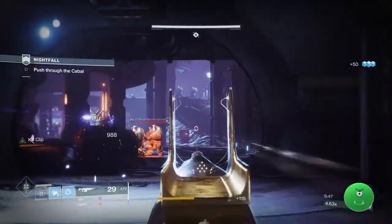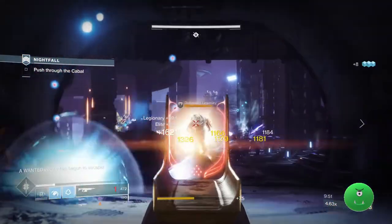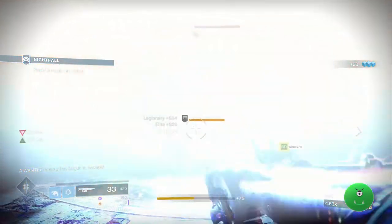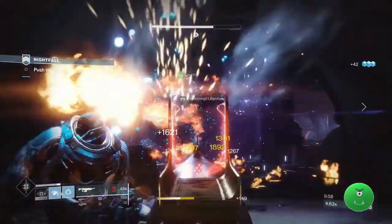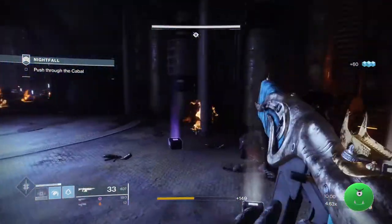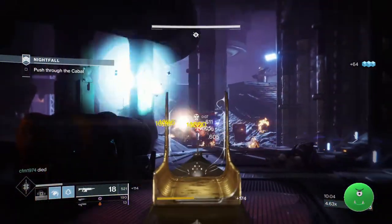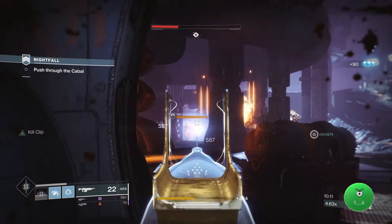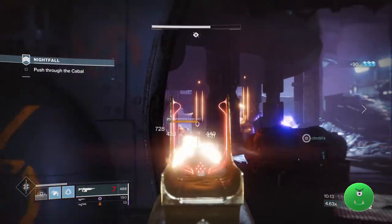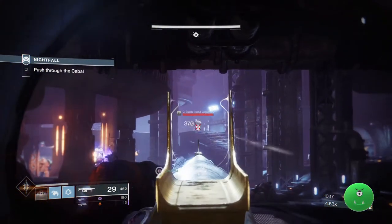At the beginning you don't have a whole lot of choices between what weapons to use. If you came into the strike with full ammo, it's going to help you out and you'll have more options. If you do not have full ammo — what are you doing in the Nightfall? There are ways to get full ammo and I do recommend doing one of those. In other words, don't play a Crucible match and then go directly into the Nightfall.